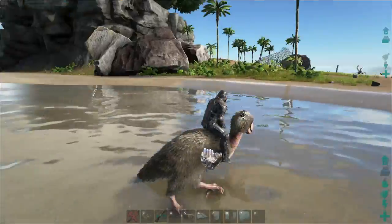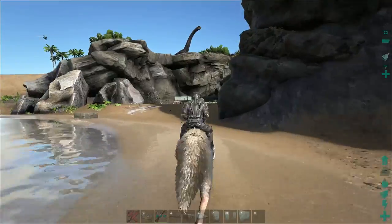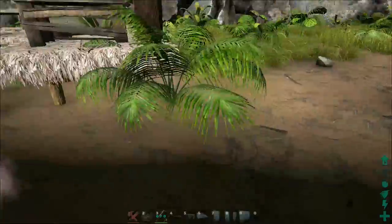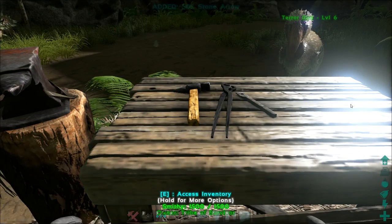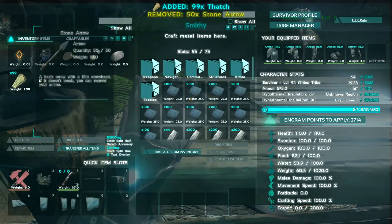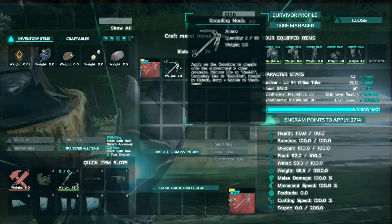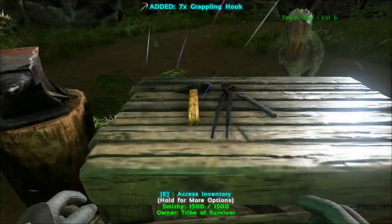If you have any cool things you want me to try with this to record for you, let me know. I want to hear from you guys. I legitimately want to hear. You see that Bronto up there? He better stay there. Just stay there for a bit longer, Mr. Bronto. I just want to do something real quick. Let me craft a few more grappling hooks real quick. They actually craft really fast though, so that's okay. The grappling hook is basically the highlight of this, because I love it.